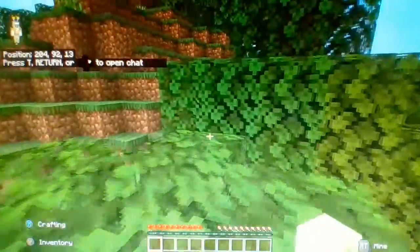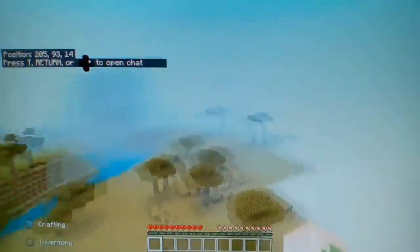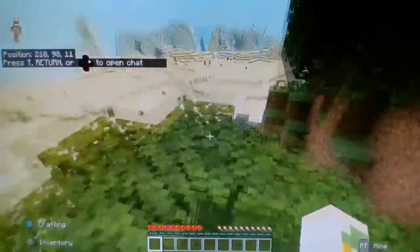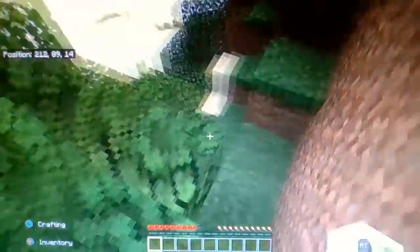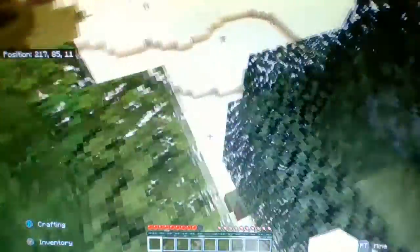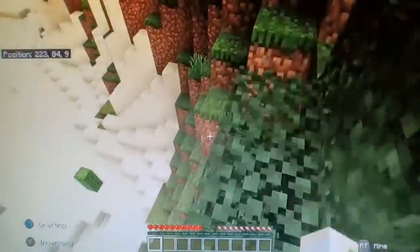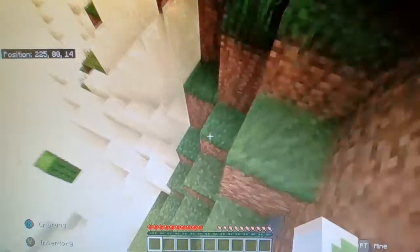So last time I died to a sapling, and now I spawn on a tree. I just can't pick up an item — I can break blocks and place blocks. I can't place books though, otherwise I have to pick them up. I need to find a way down.